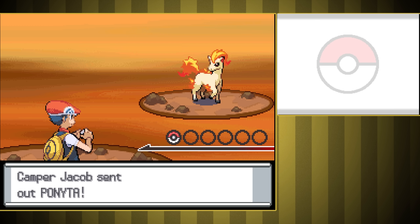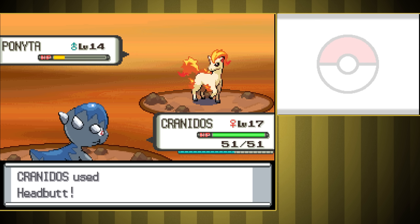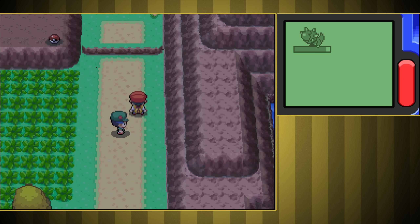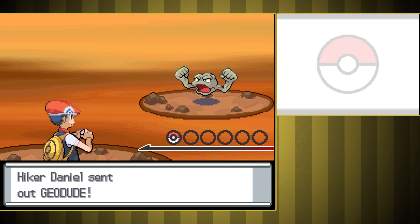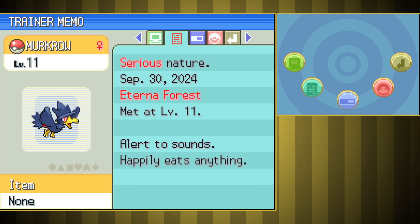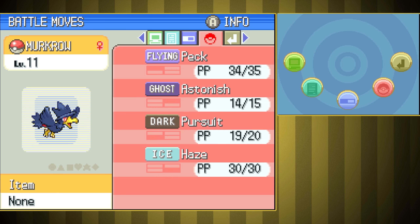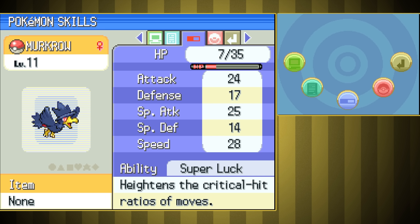Slight problem — we can get access to the forest where Murkrow is, but it's actually half an hour until it's nighttime where I live, so we've got to wait a little bit before Murkrow can show up. I decided to just spend that time grinding so that I don't have to worry about levels as much later. Eventually we've got one — ours is Serious nature, so neutral stat gains. Sweet ability: Super Luck gives us a higher chance of critting. Murkrow is yet another frail Pokemon, although this one has solid attack and special attack, so it's going to give us some use of special moves later.